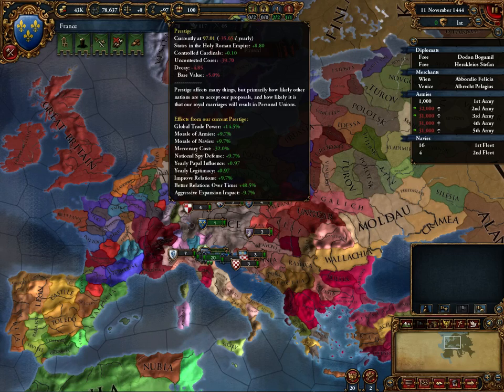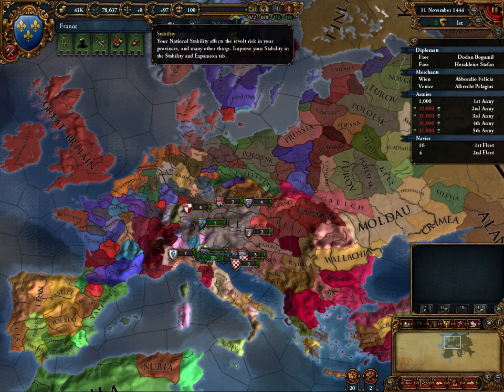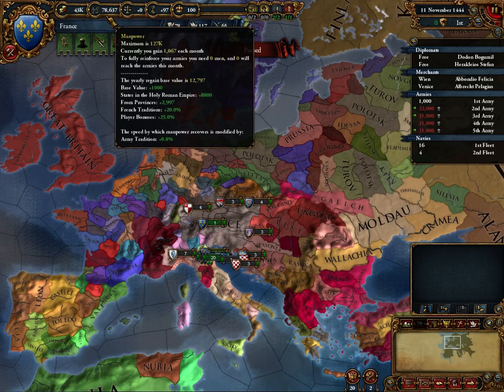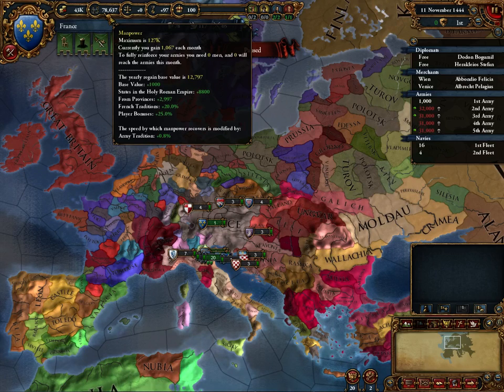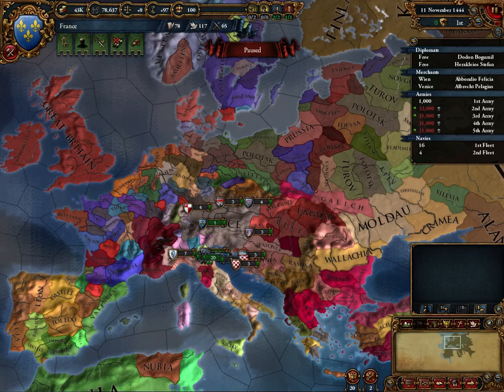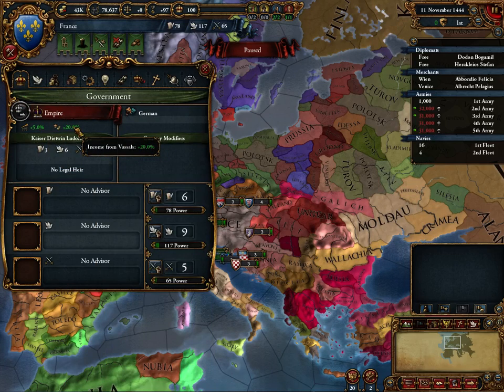Prestige influences our trade power, the morale of our armies and navies, the cost of mercenaries, spy defense, papal influence, legitimacy, how well we improve relations, and the impact of aggressive expansion. That's going to flatline and that's going to hurt us. Here's stability — it has some effects we'll get into later. Here's manpower: we currently have 78,637 dudes just waiting to be hired, we gain 1,067 per month, and we have a maximum of 127,000. Here's our money: we've currently got almost 44,000 ducats and we're losing minus 1.09 per month. Government: we're an empire, which gives us extra army morale and extra income from vassals — which we don't have.